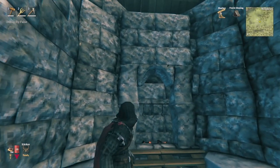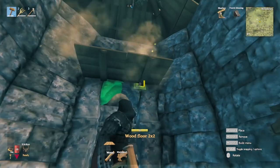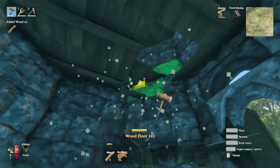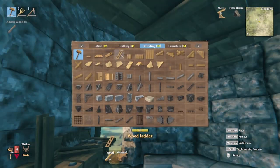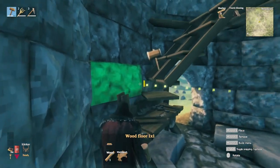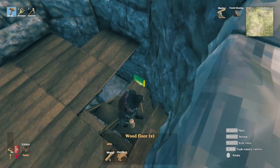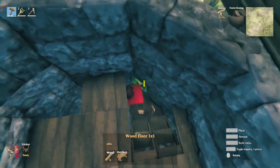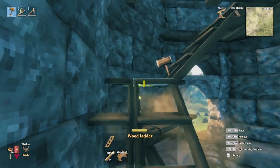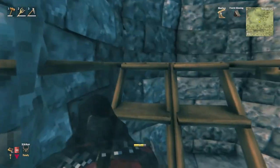We're going to put the second floor right here, right above this stone arch. Now we need to destroy some of these to make room for the stairs. For the stairs we're going to use the wood ladder. We'll put some one by one wood floors here, and then more stairs — wood ladders there. Now we have our first floor and our second floor.